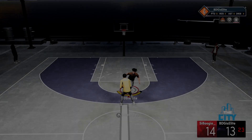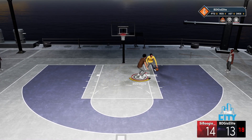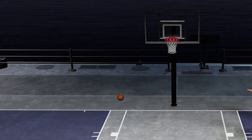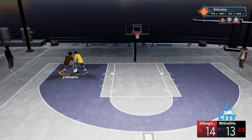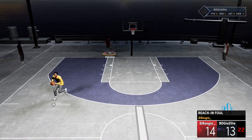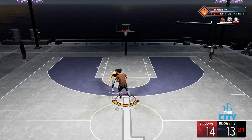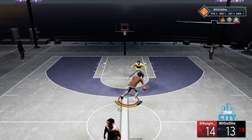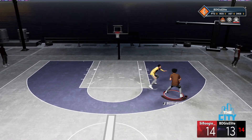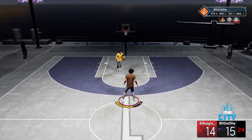Somebody needs to explain why this dude is somehow beating me and he's pulling shots like this. Look what this man's about to do. Boogie starts fouling me, bro. Why am I in the trenches? I'm in the ghetto, bro. I'm trying to get out of Rookieville — I'm not trying to be here no more. We're gonna bust this all over his face. Pause. Step back. Green! 14 and 15, baby. You can't stop it.